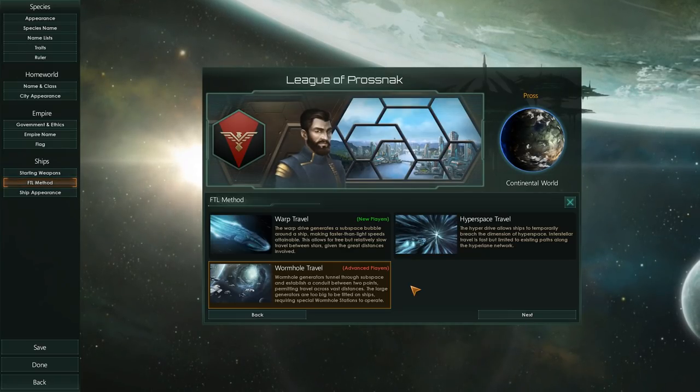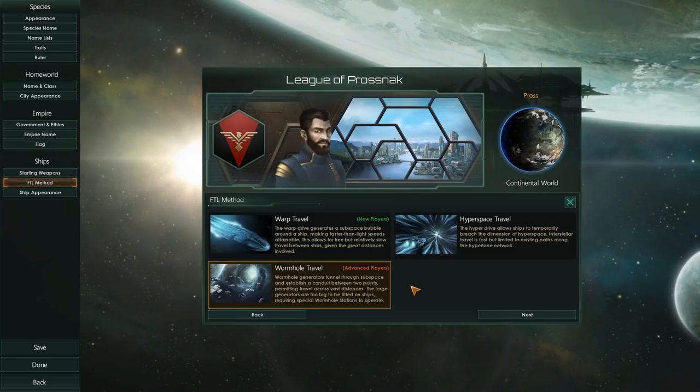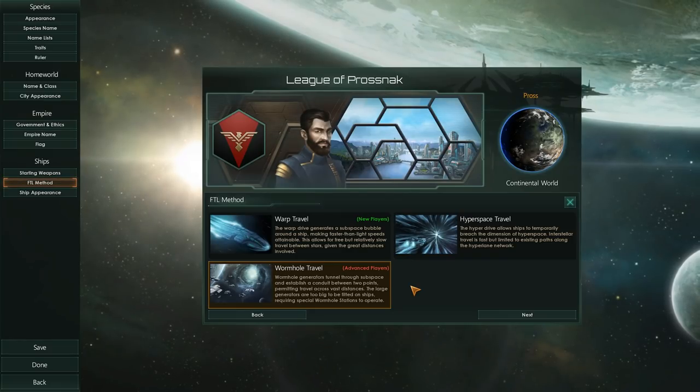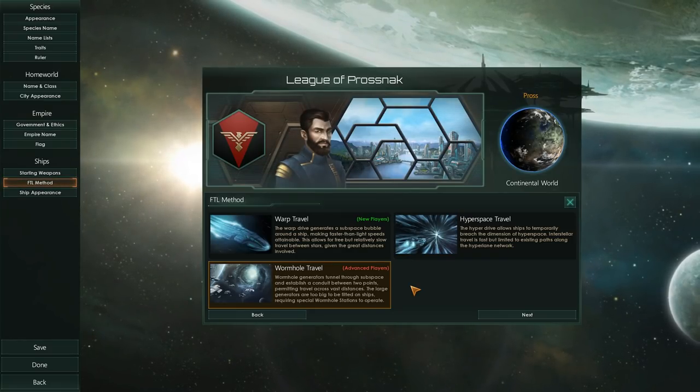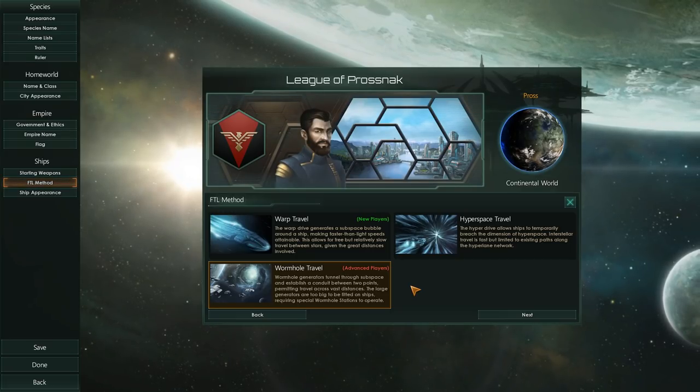The ships you can build with wormhole travel are relatively cheap because you do not require additional energy for the wormhole generator. However, it requires a lot of infrastructure-style thinking, and I just don't recommend it for a starting player.